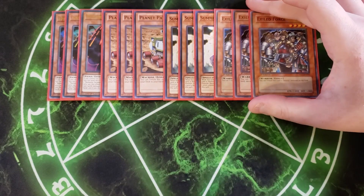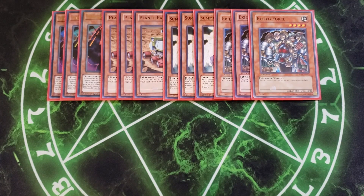Exiled Force has a very simple effect — you tribute this card to destroy a monster on the field. The effect we're using it for is to pop the copy of C1, Number C1 Numeron Chaos Gate Sonya, which is really important for this deck so you can then use the Chaos Ritual to go into Number C1000 Numeronius.